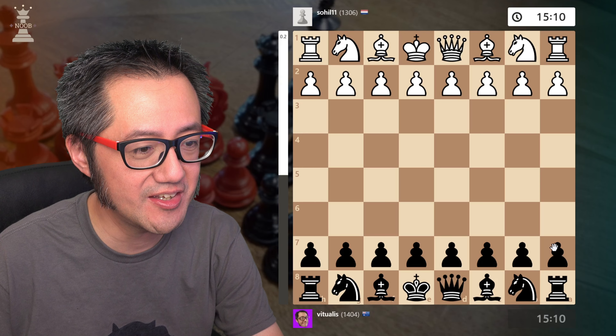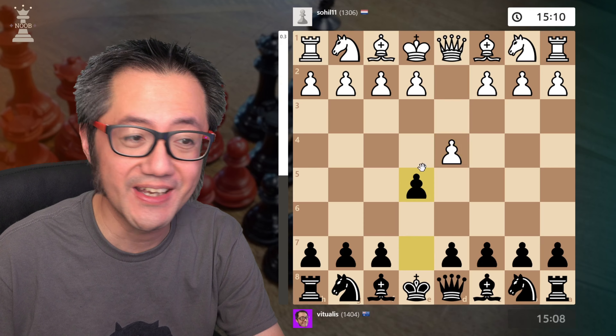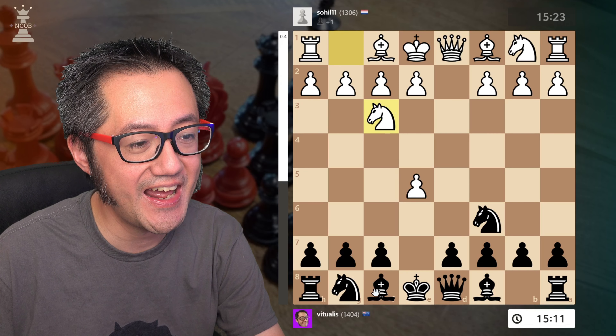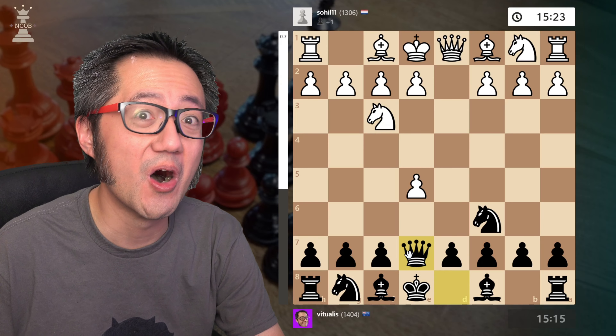So I have the black pieces, the opponent plays 1.d4. e5 — the England Gambit, accepted — knight to c6, knight f3, and now queen to e7. This is the beginning of the trap line.